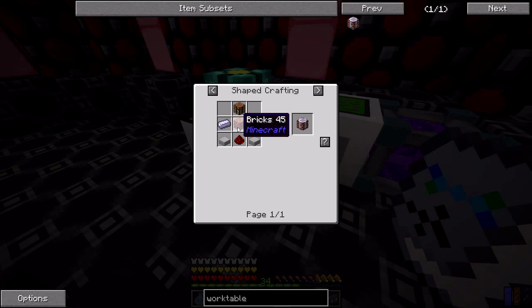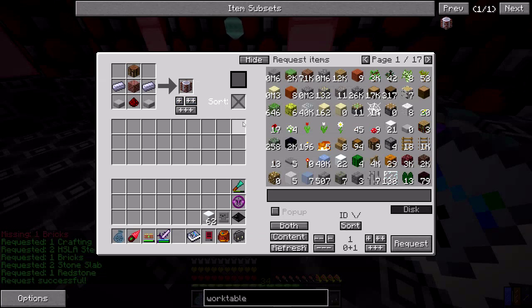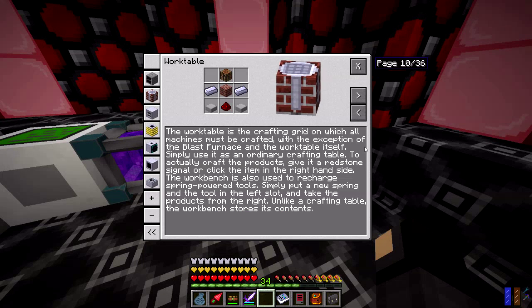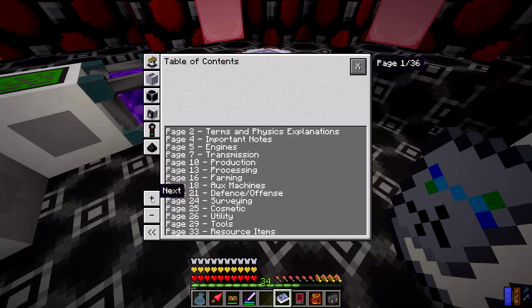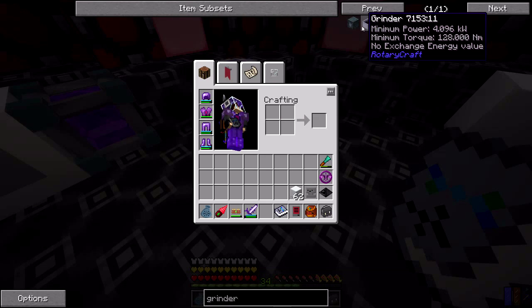Something else I'm going to need is this work table — I don't think I can auto-craft brick blocks, which is annoying. Here's our work table; this is basically just a crafting grid used for making Rotary Craft machines. One thing I'm going to want is the grinder — I think that's what you use to make the lubricant. The grinder converts stone into cobblestone, cobblestone into gravel, and gravel into sand, and it's used for making lubricants. To run it, we need a minimum of four kilowatts of power and 128 Newton-meters of torque.